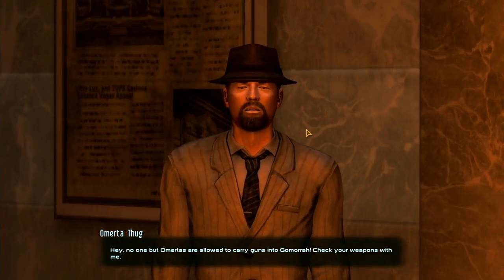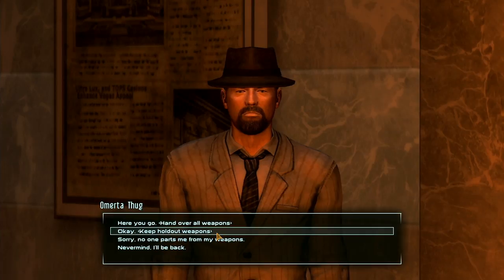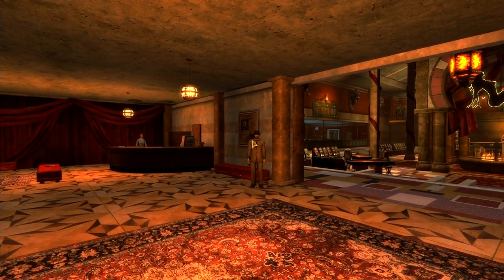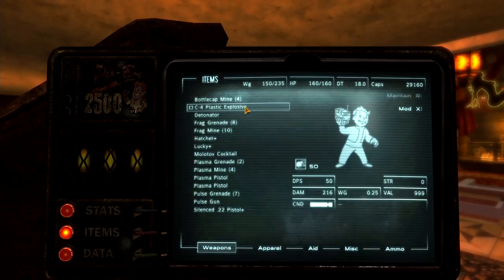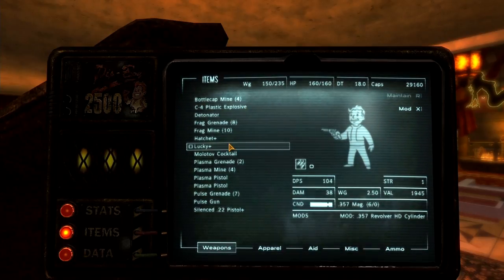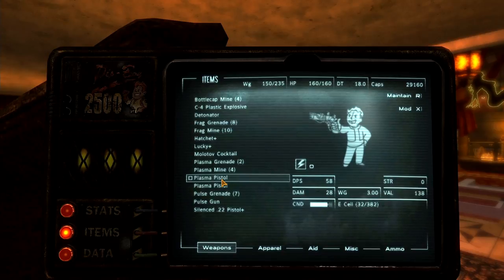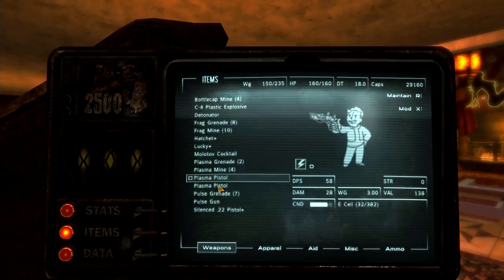They're going to try and take my weapons away from me. However, with sneak — no one but Omertas are allowed to carry guns into Gomorrah. Check your weapons with me. Hand over all weapons — keep holdout weapons. No one parts me from my weapons. They didn't take my bottle cap mines, my plastic explosives, my hatchet, my pistol, my silenced gun, my pulse gun, and two plasma pistols. My plasma pistols? Is it all dependent on your sneak? What you can take through depends on the sneak — that's kind of cool but still.